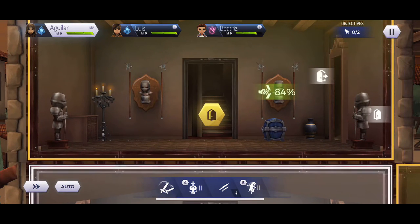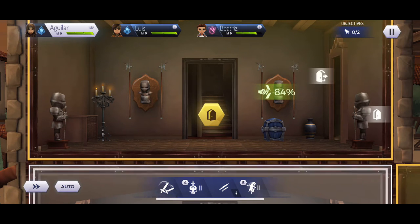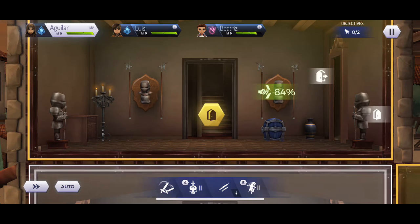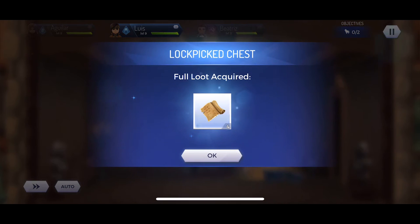There's a chest here, and there are two ways to open it. Either you brute force break it, which is usually never good because the reward decreases so much — if the max is 500 coins by picking the lock, breaking it gives you only 5 to 20 coins. Thankfully, Lois here is a lock picker. If you don't have a lock picking skill, don't even bother with the chests — you don't get anything from it.